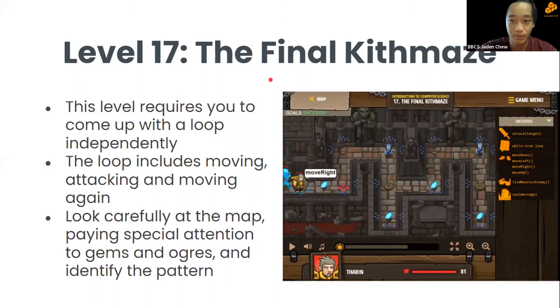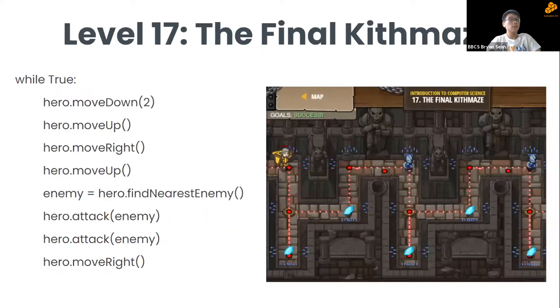Hi guys, I'm Brian and I'll walk you through the three different levels. Starting with level 17 — this level requires you to come up with a loop independently. Within the loop, you ask the character to move forward, up, down, or attack. You need to look at the map and come up with a pattern.